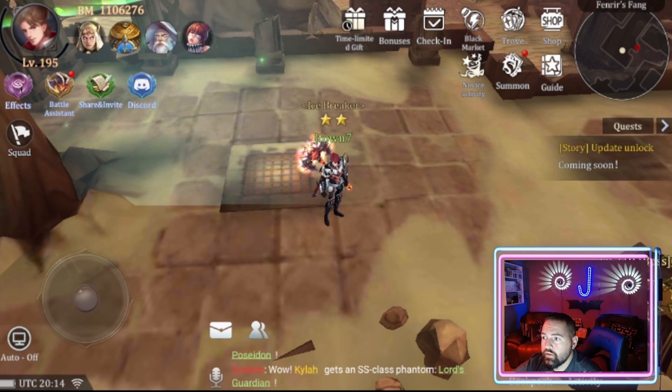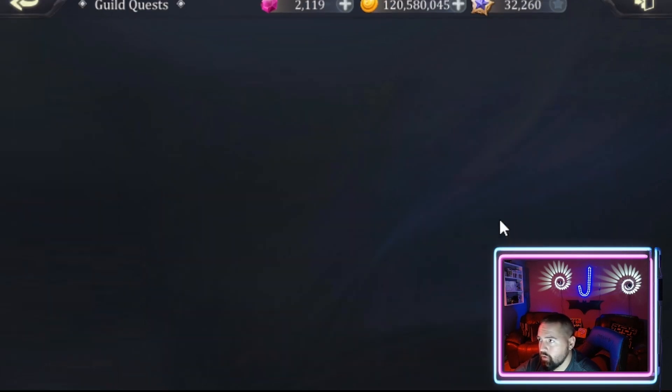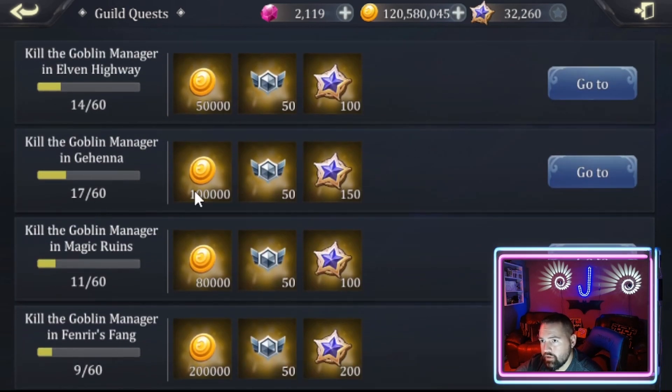Now, if you look at the guild quests under the guild section — your menu, guild, guild quests, personal quests — you need to kill three goblin managers in each of the zones where they exist. Once you've killed the three, you get these rewards. With the guild bonus points and the diamonds, that's what you're really going for. That's your personal quest. There's a larger overarching quest for your entire guild as a whole, where your entire guild needs to get 60 kills on goblin managers in those same zones. Once that 60 is reached, you'll get these amounts here — more gold, much more gold bonus points, and more of the guild coin currency.